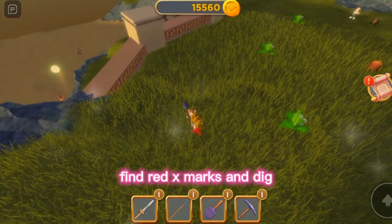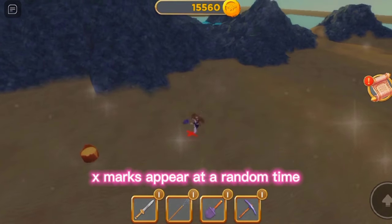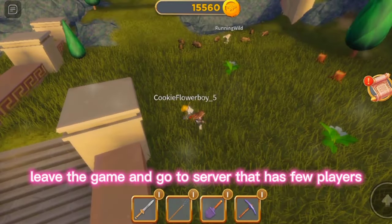Find red X marks and dig. X marks appear at a random time. If you think you are not seeing X marks, leave the game and go to a server that has few players.